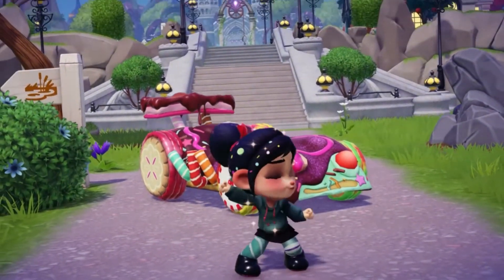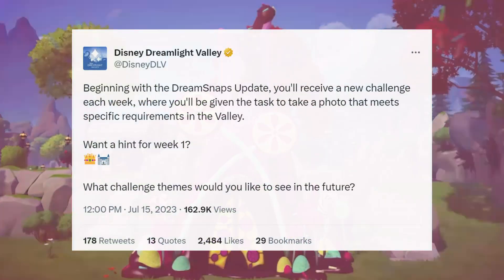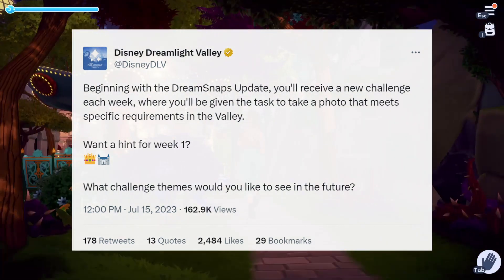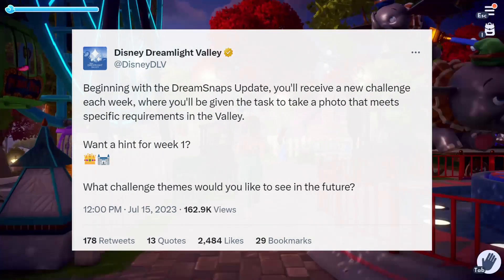In a few Twitter updates, the developers explained a little more about what Dream Snaps are, saying: Beginning with the Dream Snaps update, you'll receive a new challenge each week where you'll be given a task to take a photo that meets specific requirements in the valley. Want a hint for week one? And then there's a crown and a castle emoji.